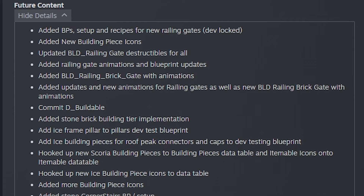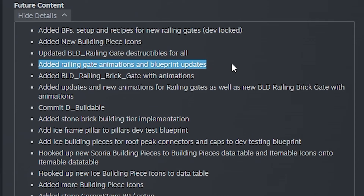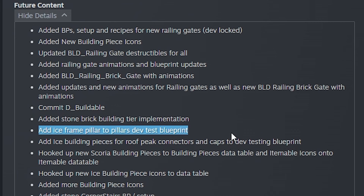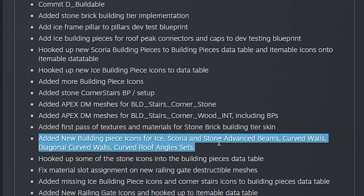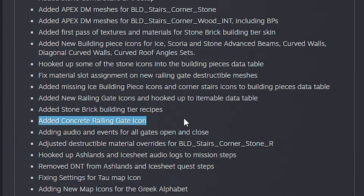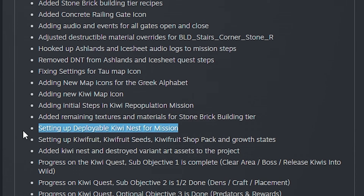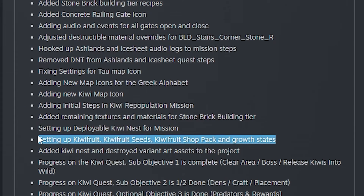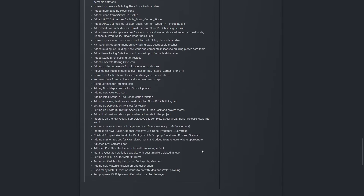In the future content section, we're getting some new railing gates, new building piece icons, railing gate animations and blueprints, a stone brick building tier, ice frame pillars, and ice building pieces. There's also stone corner stairs, new building piece icons for ice scoria, stone advanced beams, curved walls, diagonal curved walls, curved roof angle sets, and concrete railing gates — so they're making railing gates out of most materials. We're also seeing ash lands and ice sheet audio logs, a Kiwi repopulation mission with a Kiwi nest, Kiwi fruit seeds, a shop pack, growth states, and the Matariki quest. And they're setting up a new wolf spawning den that can be destroyed.